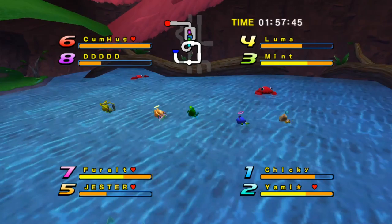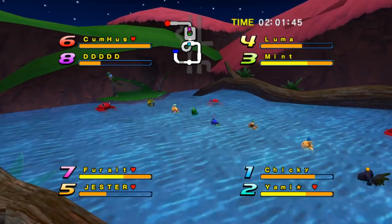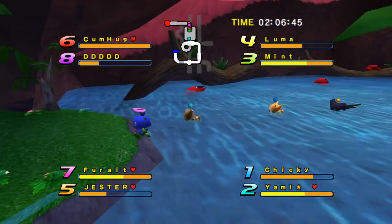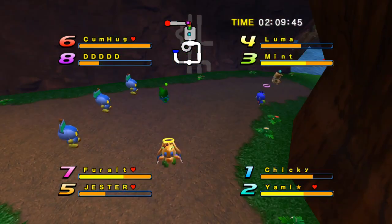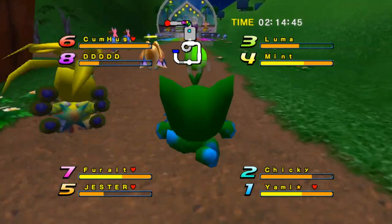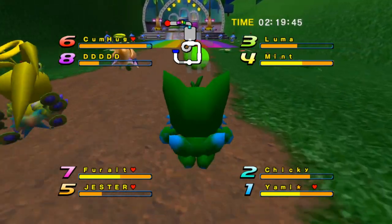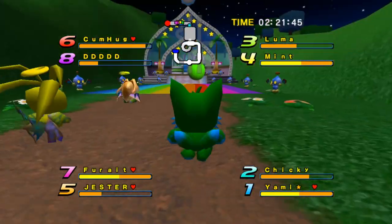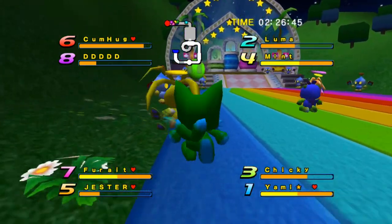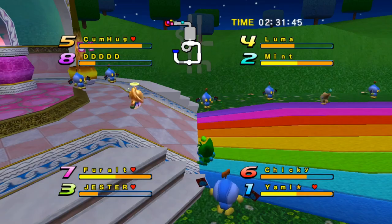And then Chicky — I just realized Chicky still has a really awesome fly stat, but I did nerf their power to balance that out. Now we are approaching the mandatory choke zone. Oh, Chicky must have tripped — damn. Final stretch into the death pits towards the mandatory choke zone. Let's see who's going to take it out in this wave. Oh, Yami — and then Mint just overtook Chicky there.